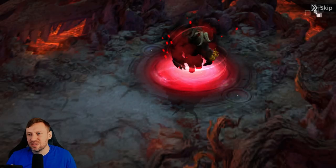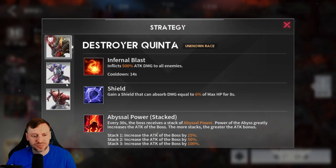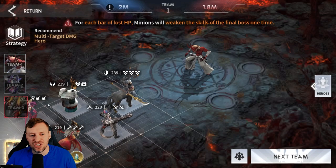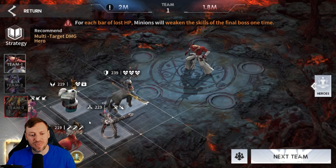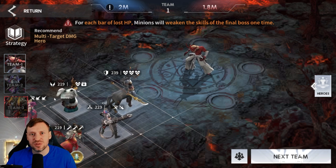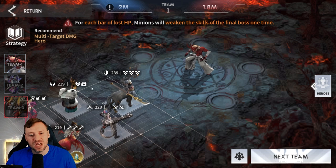We're confirmed on Hell difficulty. Team one is reversing the Demon Vanguard, who summons Hellspawns — that's why we need energy heroes to kill those adds and then the boss. We're using Orphan, Ravenna, Lyran, Carmore, and Falva. Around 220 power is more than enough to clear this.